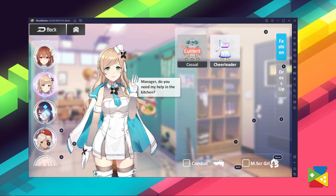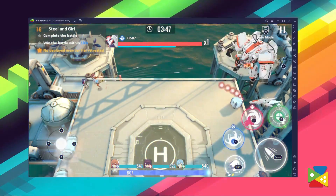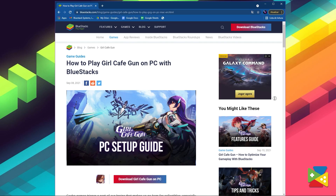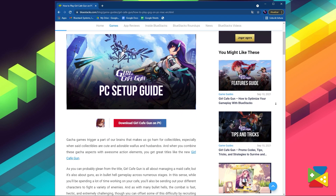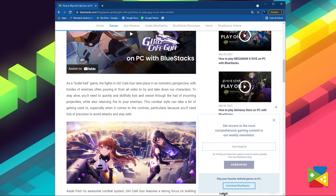In just a few moments, you'll be playing Girl's Cafe Gun on the PC with the best graphics and controls. If you have any questions about the installation process or how to run the 64-bit version, feel free to ask them in the comment section below. I'll also leave in the description a link to the full article explaining in detail how to download and install the game. That's it for now — thank you very much for watching, and bye bye.